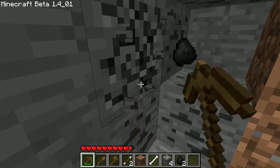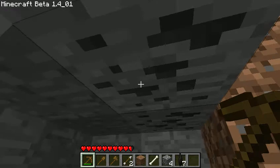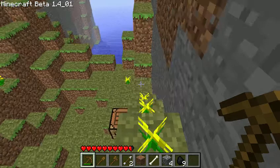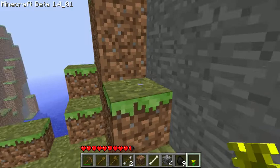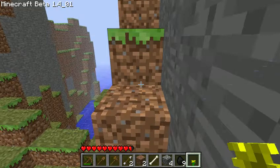So this is what coal looks like — it's like rock with black spots in it. Digging it up — ooh, more. That's definitely enough for the first night. There we go — this is probably gonna work. I'm gonna have my home here.